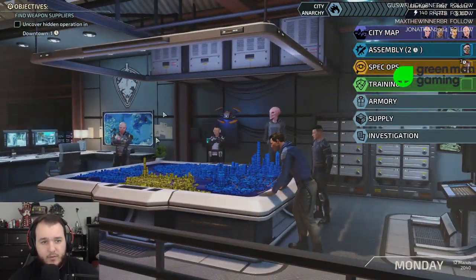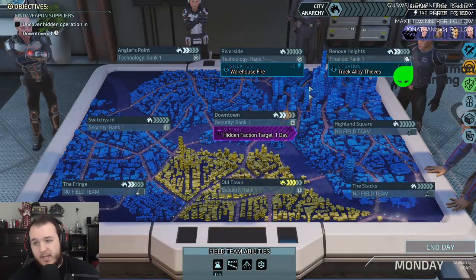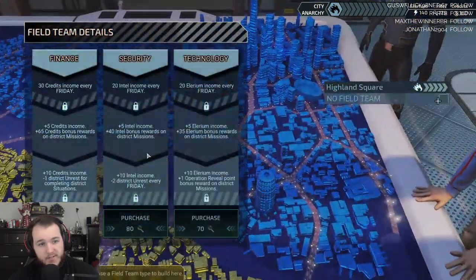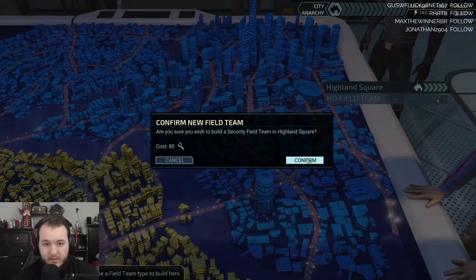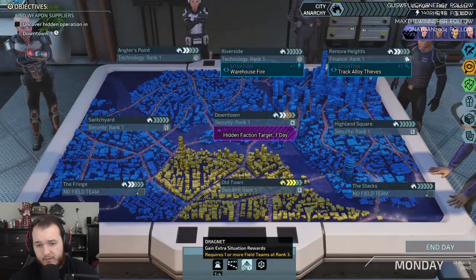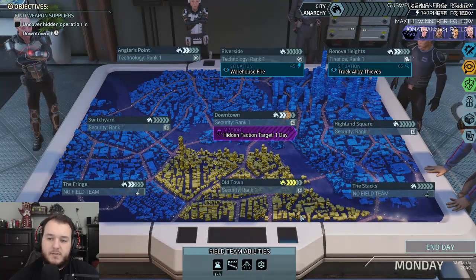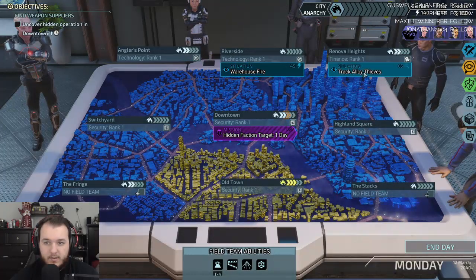I think the scavenger market will be back in like four days. It's Monday. The hidden operation will be ready in one day. No field team — rank one, rank one, rank one. Is there a field team right here? Credits. Let's do more. And then we just have two more that we need to load up. Requires one or more field teams at rank three to gain extra situation rewards. We only need two more for that. This isn't going up anymore — does all look good.